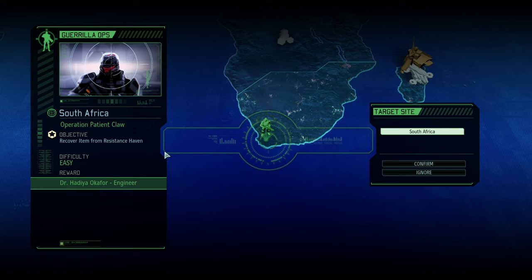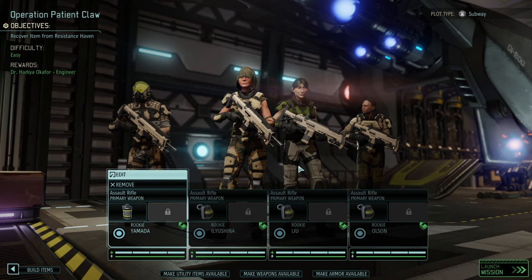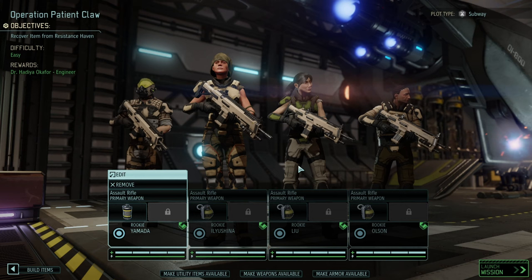Today, Operation Patient Claw is upon us. It's an easy mission — seven to nine enemies — and we can get an engineer. I figured I want to be a bit brave slash greedy. Tabcat has crushed the Gatecrasher in a flawless fashion and we already have four operatives: three of the proficiency classes and the Reaper, which is great.